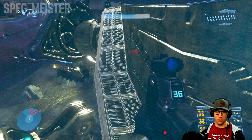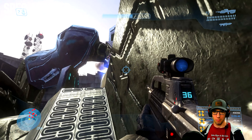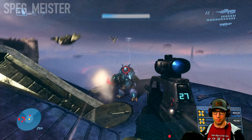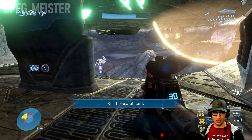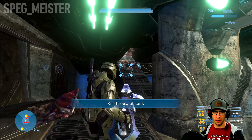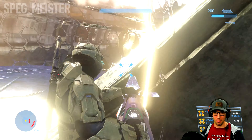When they announce that the Scarab is coming in, get to the top of the structure by taking the ladder and then use the grav lift to board the Scarab. Be careful with this strategy because you do leave yourself in a somewhat vulnerable position against the enemies on the Scarab.